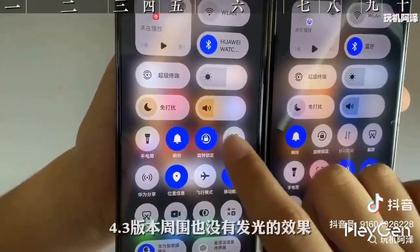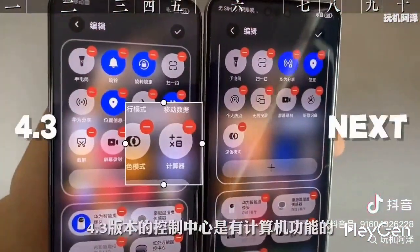In version 4.3, clicking on icons doesn't have a glowing effect around them, and the control center includes computer functions.